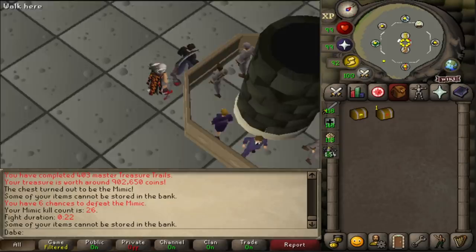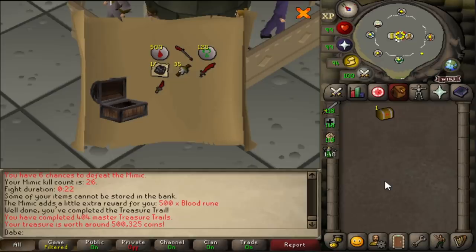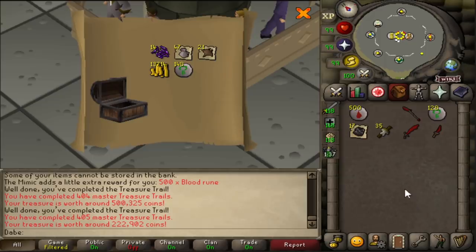Well, it's not bad at all — 478k. 600 Death Runes is definitely not a bad extra roll. On the next clue scroll we get ourselves an Arma God Sword Ornament Kit. Unfortunately, I already have that despite the God Sword Kits being fairly rare. We are pretty deep into Masters, so getting dupes isn't that crazy. Another Mimic — this is our last chance to get the Bloodhound in this episode. 500 Blood Runes is a fantastic extra reward, but it's not the Bloodhound. And 405 Master Clues gives us, unfortunately, nothing new.